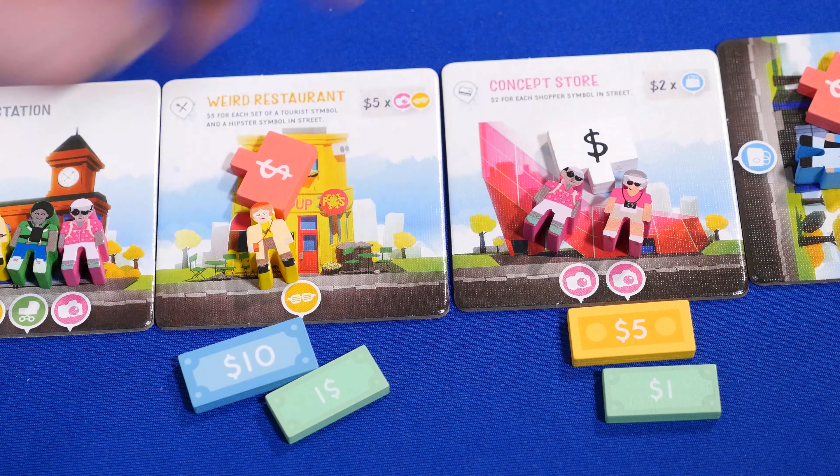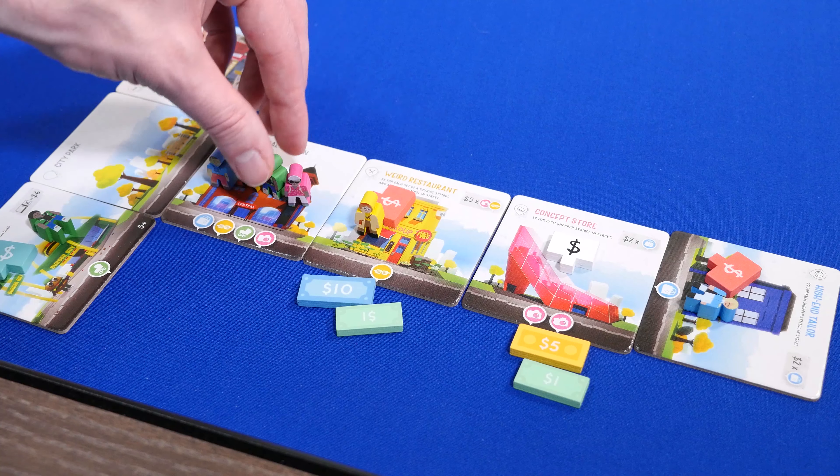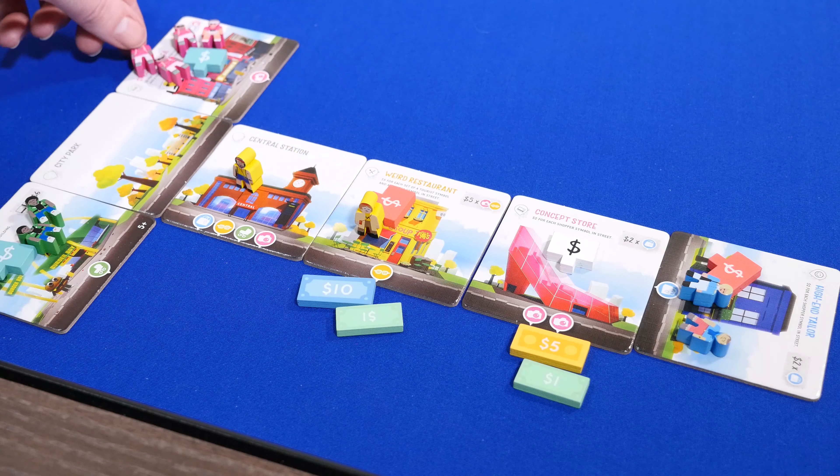Also, you get a dollar for each person on that building. Once all buildings in that street have been scored, you stand the people up and move them to a matching icon, as long as the building isn't enclosed yet.